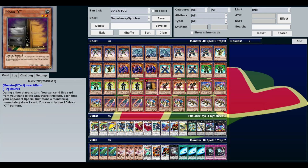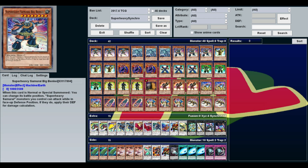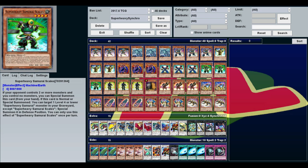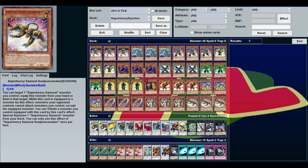Our deck is entirely monsters. We're playing three Gamma, Seal the Sea Turtle Kaiju, one Max C, and then everything else is a Super Heavy Samurai that we play at three. We've got Thief, Big Ben K, Big Waraji, Soul Piercer, Magnet, Scales, Flutist, Trumpeter, Battle Ball, Soul Buster Gauntlet, Soul Horns, and Soul Peacemaker.